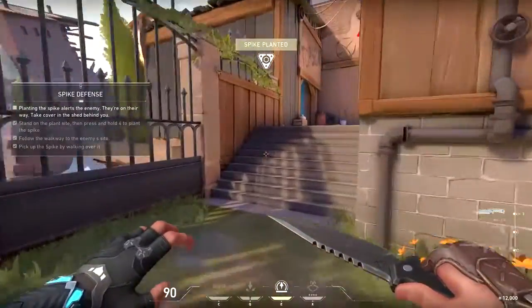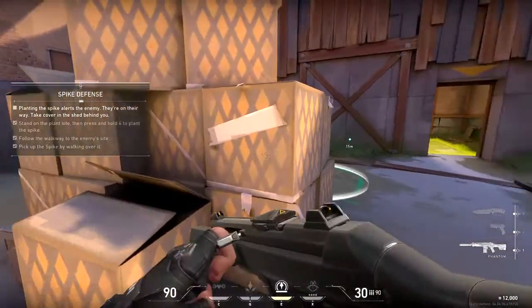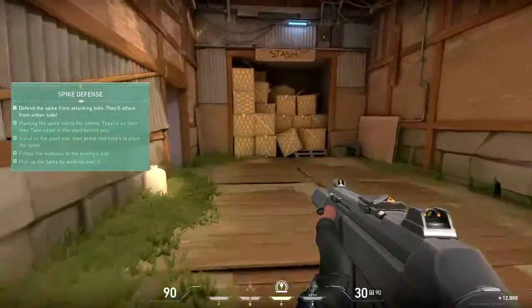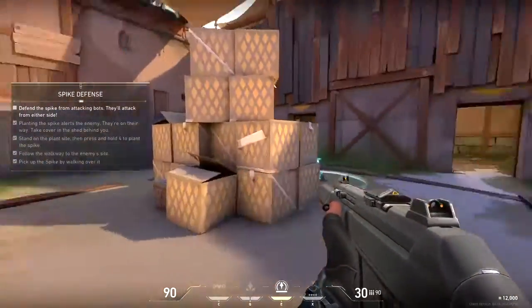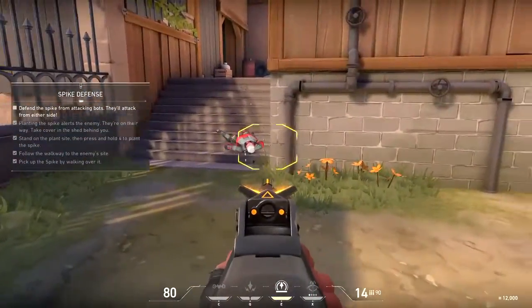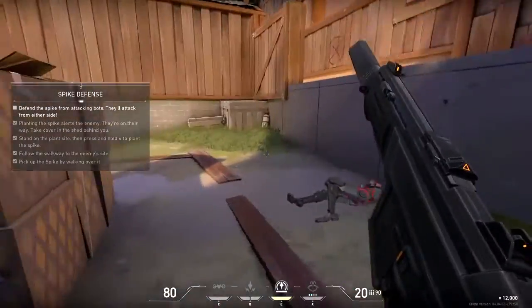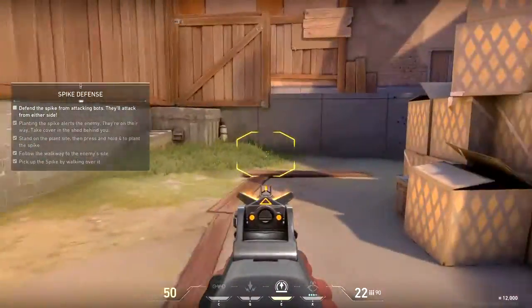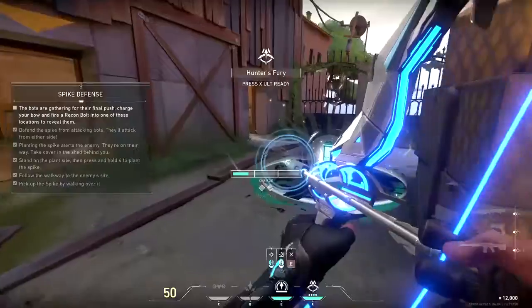The attackers plant the spike — the defenders will try to defuse it. I'll send in some bots; you take cover in the boathouse behind you and defend that spike. Remember to use your abilities to give you the advantage. Out of charges — shoot your sonar bolt at the targets on the wall.